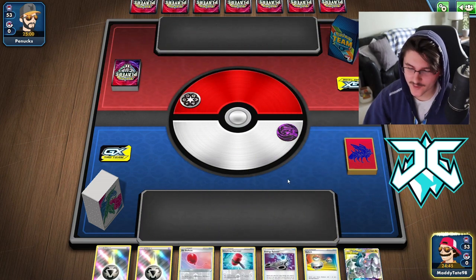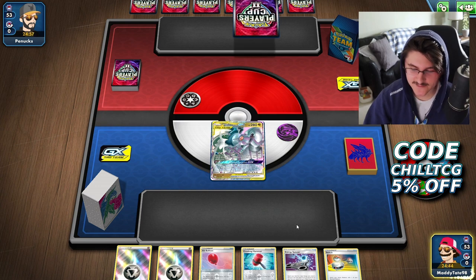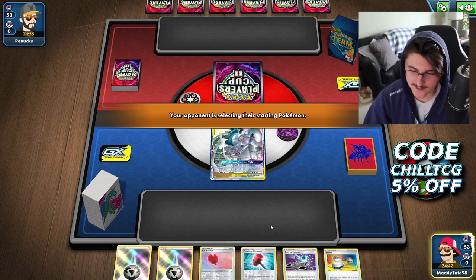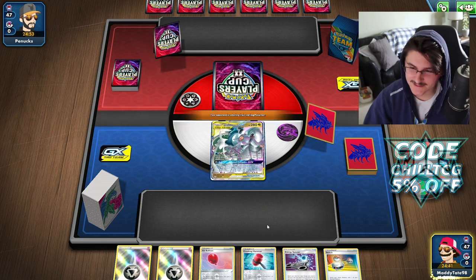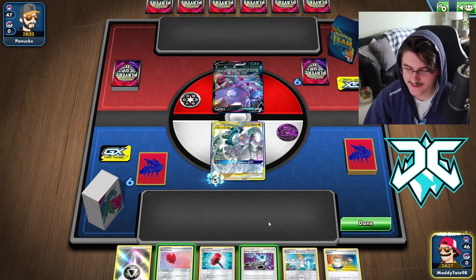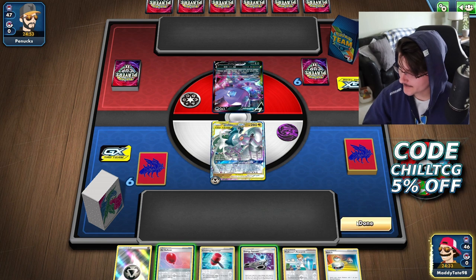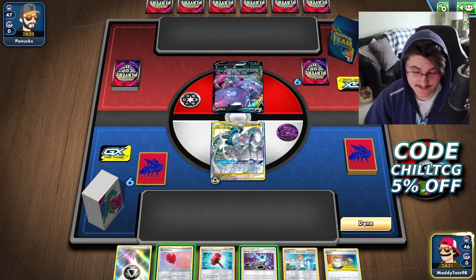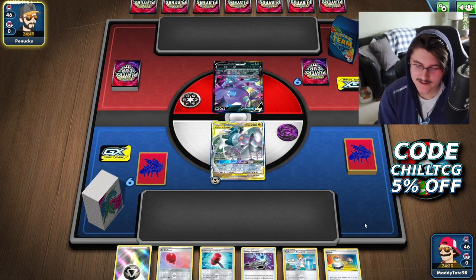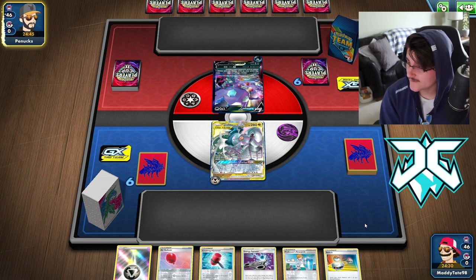We're forced to start with ADP in the active, which is never super ideal, and we have nothing else really progressive in our hand — although we can just attach a couple turns in a row to get this GX attack off. It looks like he's starting off with a Sableye, which is super interesting. We don't draw into a Pokemon like an Intrepid Sword or a Quick Ball to get Zacian to Intrepid Sword. So we're just going to go ahead and attach the Metal Energy and pass.